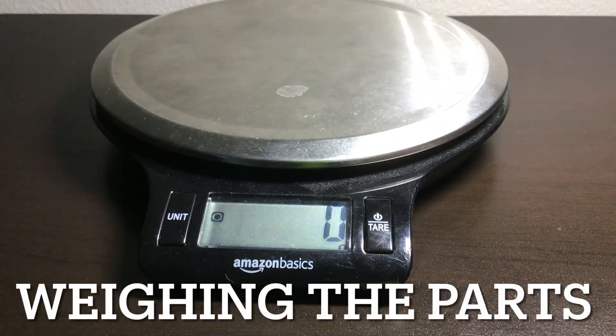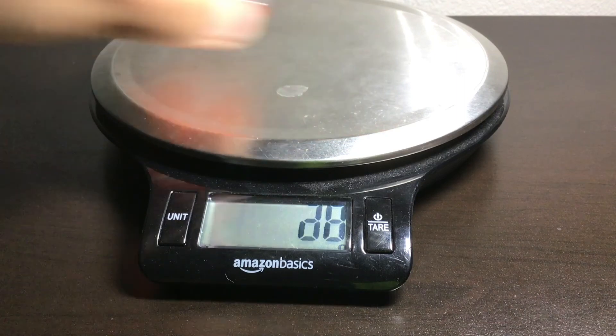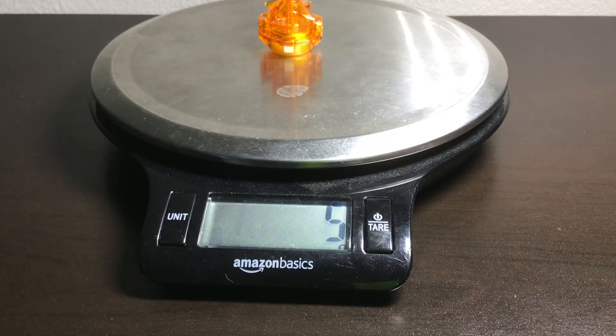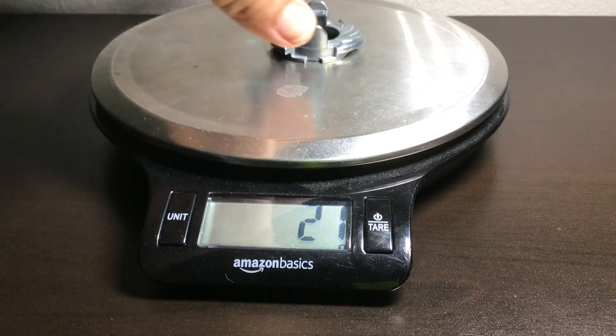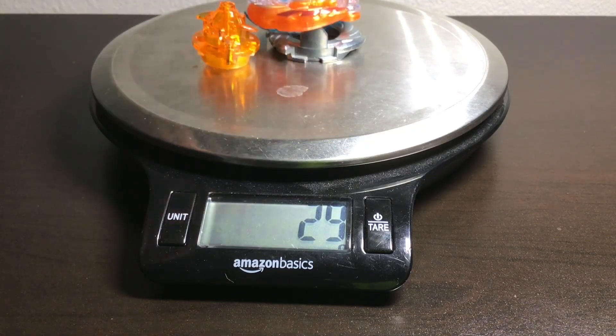Let's actually do the weighing and weigh all the different parts. The layer is about nine grams — pretty light for a god bay. The driver is about five grams, pretty good for a driver. The disc is about 21 grams with the frame, about 23 with the driver, about 29, and then with the layer it's about 38 grams total. That's pretty light for a god bay, but considering it has the four disc and there are discs like seven and zero, and it does have a pretty light layer and driver, I'd consider it okay.